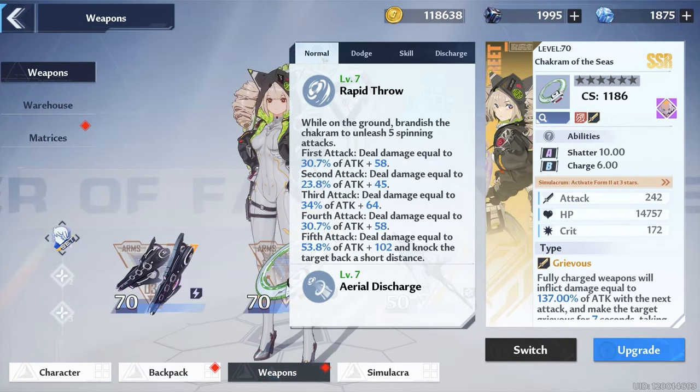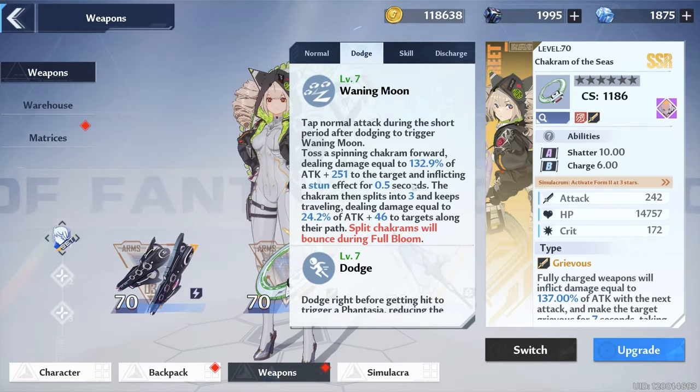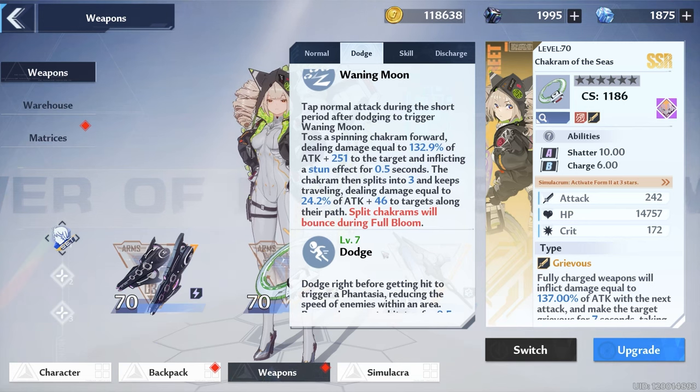Every weapon in Tower of Fantasy has a normal dodge, skill, and discharge abilities. And for dodge, when you perfect dodge — like what you saw that I did when it triggers that purple dome around you — that's called a Fantasia. So for example, with Chakram of the Seas, when you dodge before getting hit to trigger Fantasia, you reduce the speed of enemies within an area and then become immune to hitstun for 0.5 seconds while dodging.